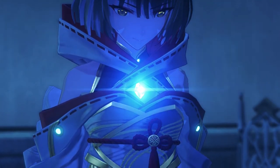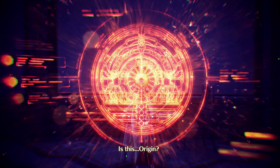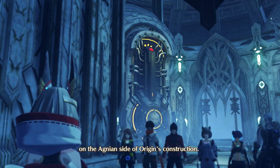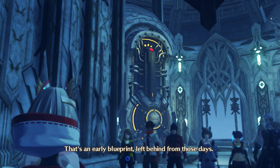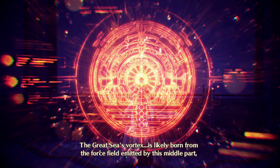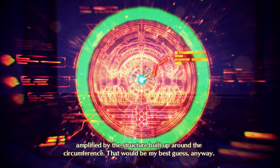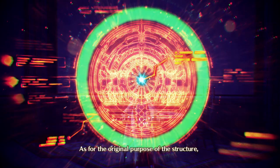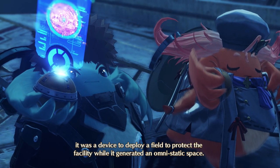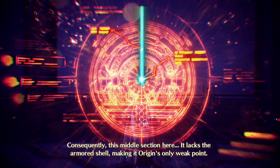Take this. What's this? Is this... Origin? A certain Nopon engineer was involved on the Agnian side of Origin's construction. That's an early blueprint left behind from those days. The Great Sea's Vortex is likely born from the force field emitted by the middle part, amplified by the structure built up around the circumference. As for the original purpose of the structure, it was a device to deploy a field to protect the facility while it generated an omni-static space. Consequently, this middle section lacks the armored shell, making it Origin's only weak point.